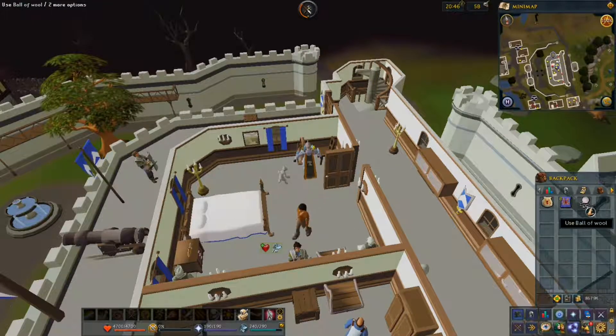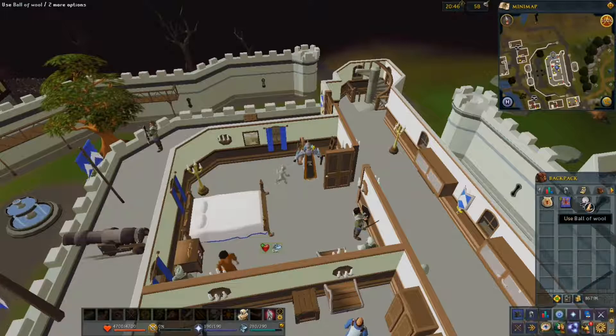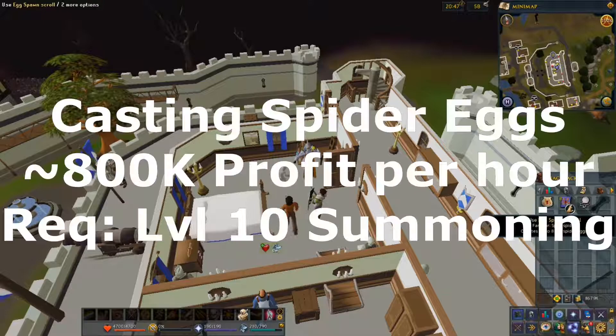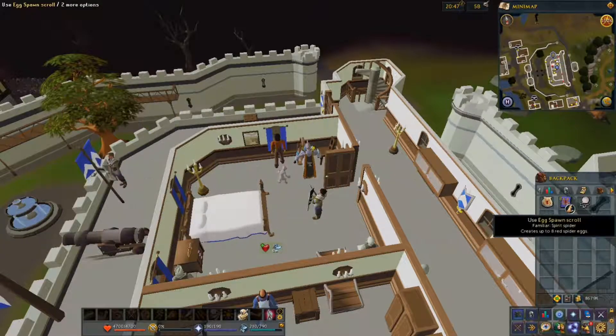You saw how quickly I just spun that one ball of wool, so you can see why this is a good beginner method for making money — definitely try it out, you won't be let down. Just have a little bit of patience when selling items on the Grand Exchange. The next item is a member's item and does require level 10 summoning.